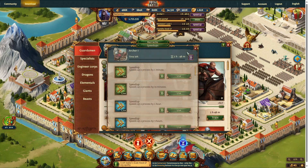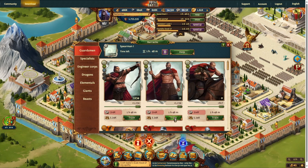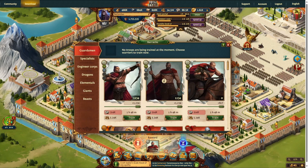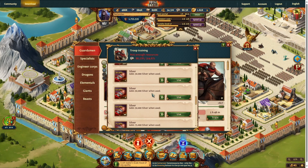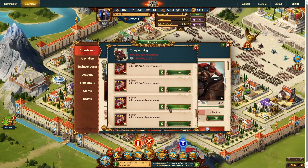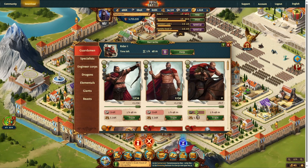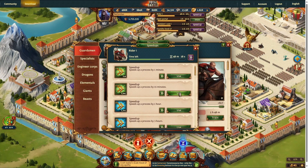I'm showing you with the level 1 players, so I'm going to train some level 1 soldiers. It's going to cost you silver. Typically, I would just go in, hit the help button, and let my clanmates help me out. The clan help lowers the amount of training time, but for the purposes of this video, I'm just going to speed through it real quick.